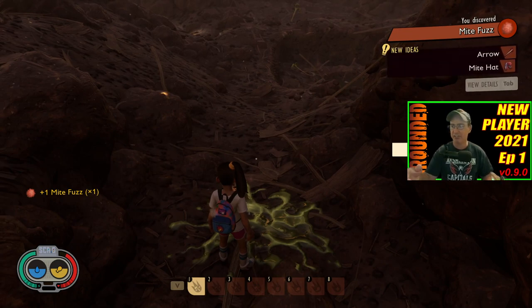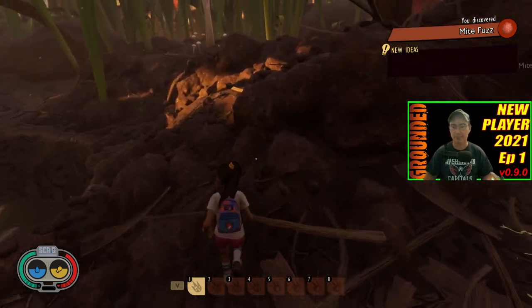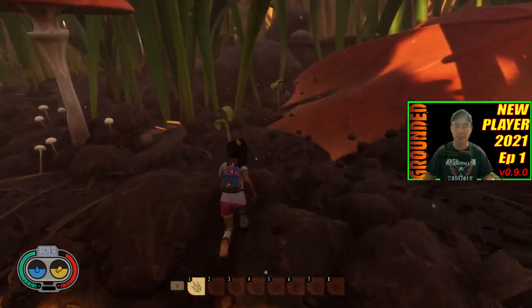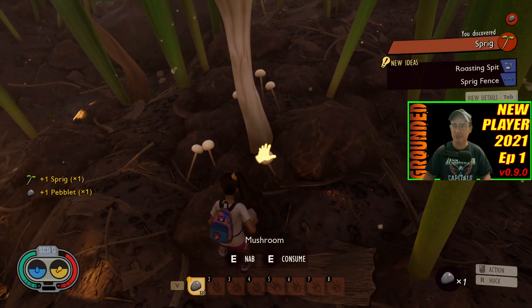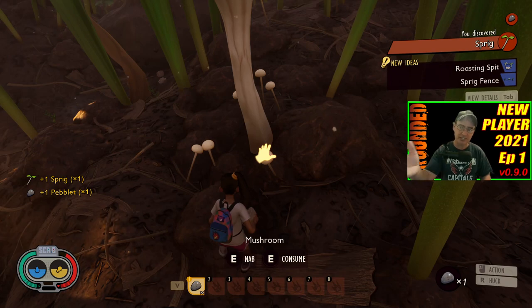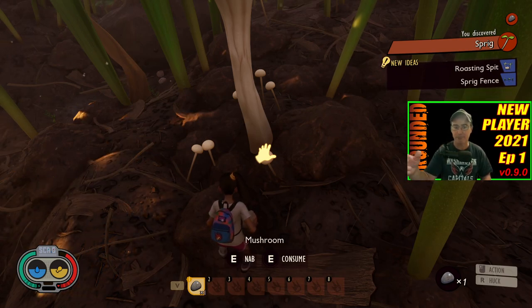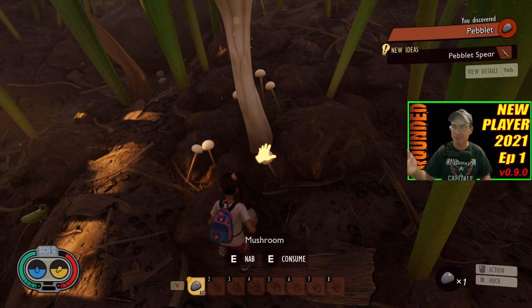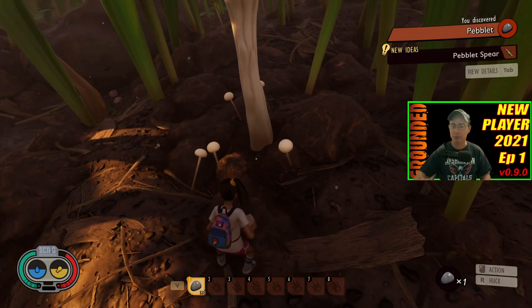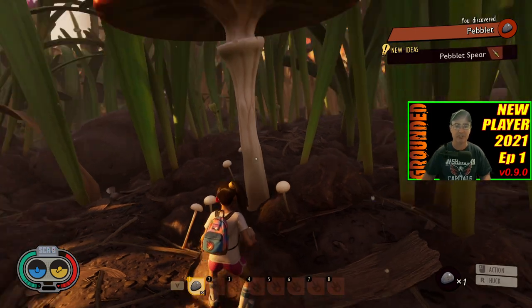So I punched him and got the mite fuzz. As you can see it unlocked an arrow and a mite hat. When you first get into the game, just pick everything up that you possibly can. So I picked up a sprig and I got a roasting spit — which is where you're able to cook food — and can make a fence when you start building your base. I can make a spear now. It will tell you what you can do over here up on the top right as you start picking things up.